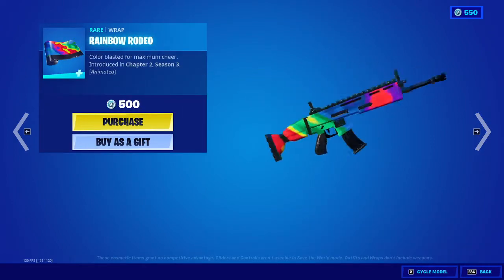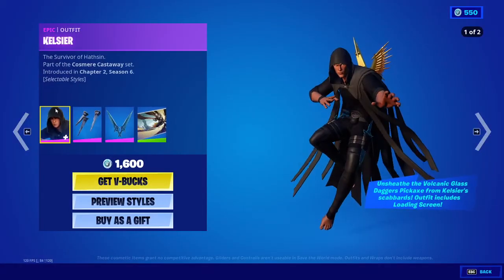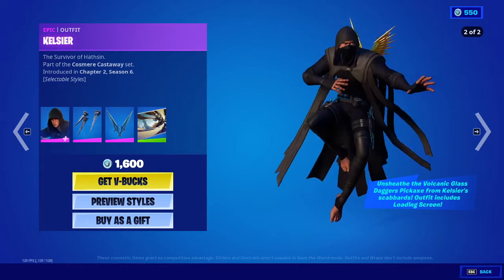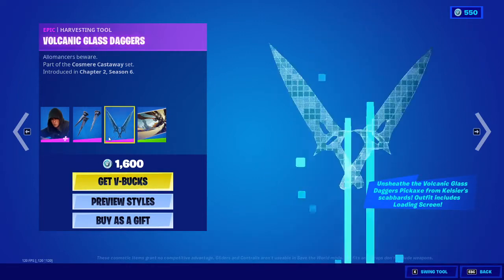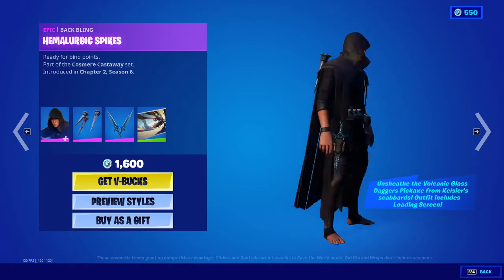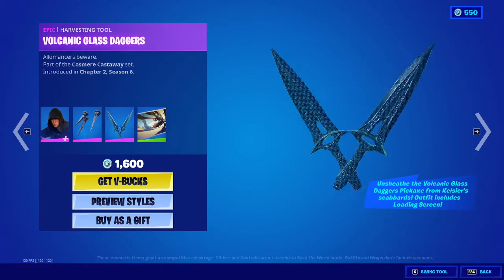The Rainbow Rodeo wrap is here. Oh, we got the Kelsir skin — it's actually pretty sick! With the Volcanic Glass Daggers — wait, those are sick.